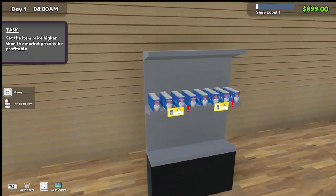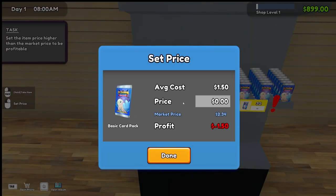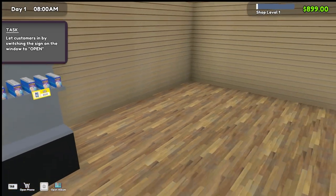I wonder if we can actually open cards ourselves. Set the item price higher than the market price to be profitable - so what's the market price? Two dollars thirty-four. If I sell it for two dollars thirty-five, that's one dollar profit off each one. Actually let's make it two seventy-nine - we want to make it seem cheaper than it is. That updated both of them, good.